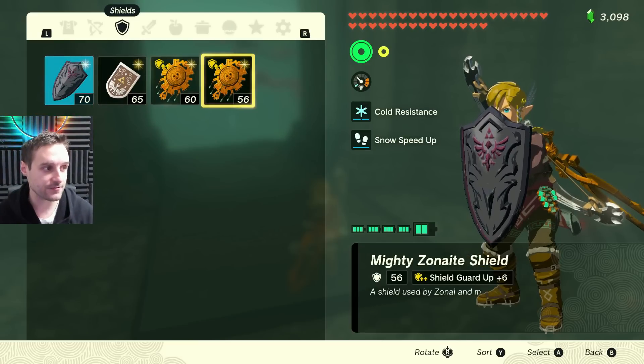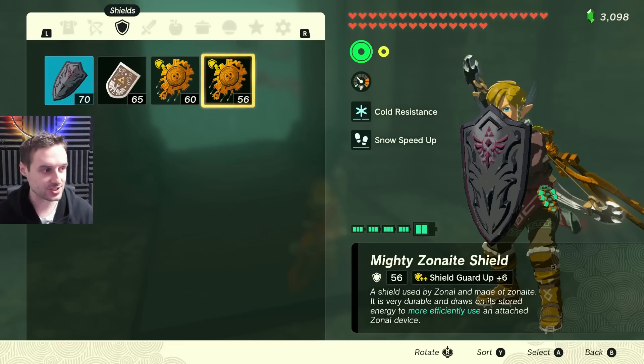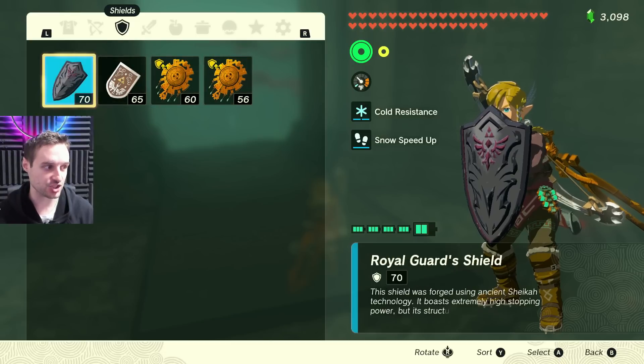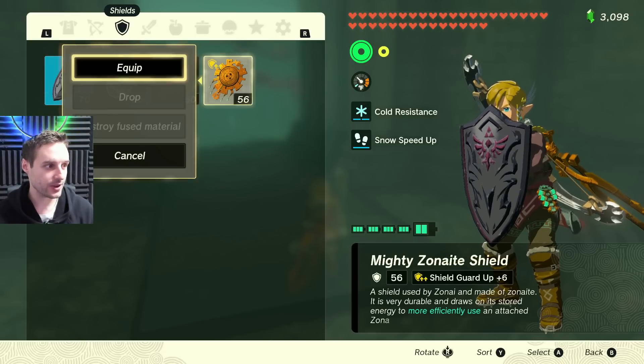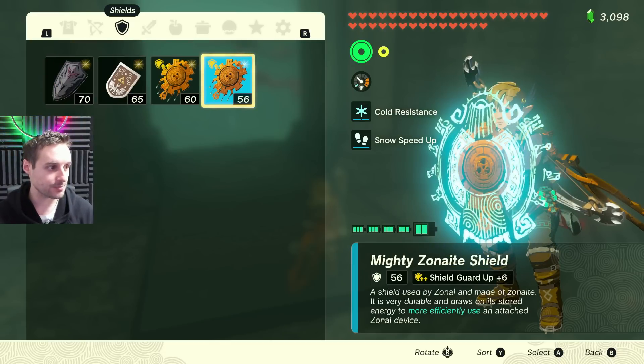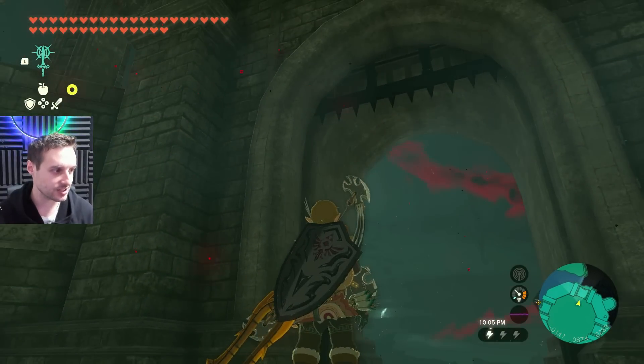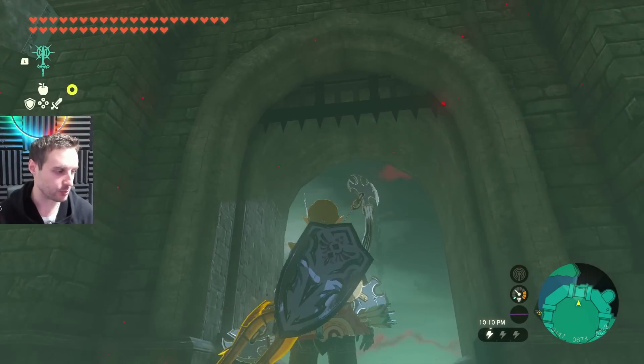However, we're gonna equip a different shield — a shield you want to get rid of. Now this could be any shield in the game; this can be a pot lid if you want, because we're gonna be turning this shield into the Royal Guard shield. So let's go ahead and put that on. And by leaving our inventory, you're gonna see something interesting happen. We do not have the shield on that we put on in our inventory.